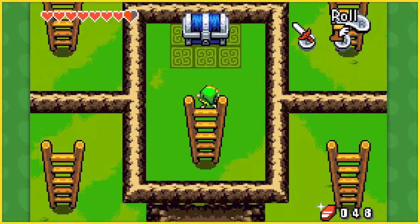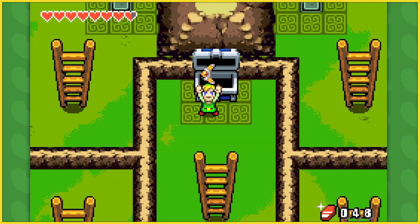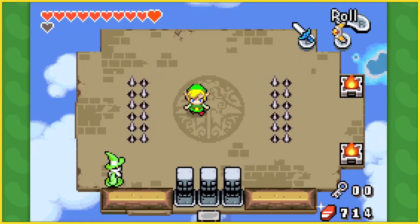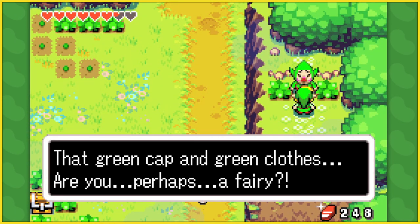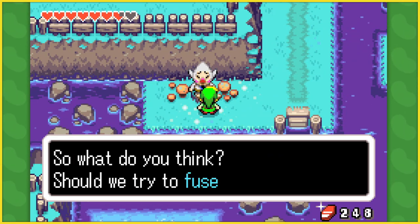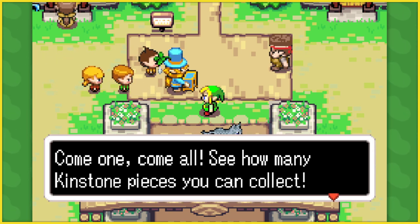Some weapons can even be upgraded, like the boomerang, which becomes the magic boomerang. Rather than being thrown out in a straight line like its ordinary counterpart, its path can be somewhat controlled using the d-pad. This upgrade takes place after completing a side quest where you have to find the four Tingle brothers scattered around Hyrule.